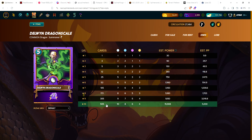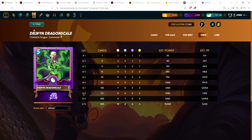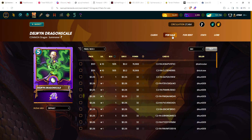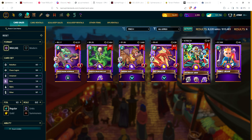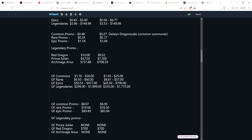For a max silver summoner level 5, you need 25 copies — at 26 cents each, that's just over six bucks for a dragon summoner that gives plus one magic. Fiendish Harpy the epic is at $1.06. Legendary promos: Red Dragon went down slightly to $9.42; Archmage Arius at just over $700; Prince Julian single copy for $7,300.